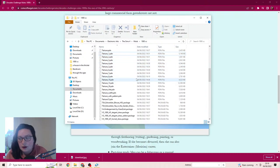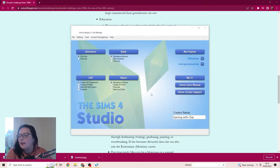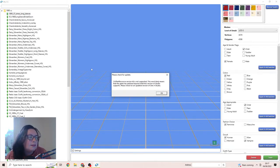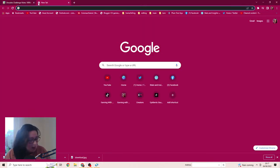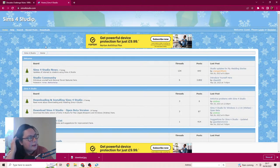I get downloads from everywhere so it just happens. I have the Sims 4 Studio open so we can go to my downloads, my CC, and check that all of this works. But something's not supported - this most likely means the game has been patched beyond this version - so I need to re-download the Studio and update it.